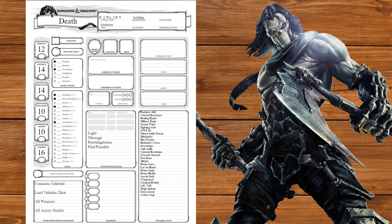Going back to Fighter, at level 2 we'll get Action Surge, and at level 3 we'll get our Martial Archetype. We'll go with Echo Knight, getting Manifest Echo and Unleash Incarnation for Soul Splitter.